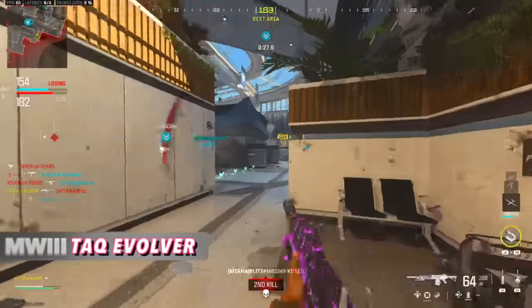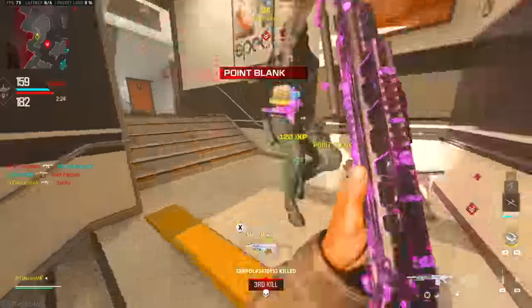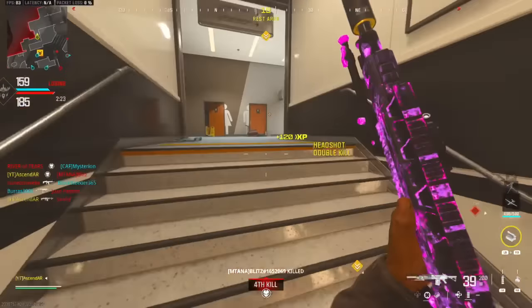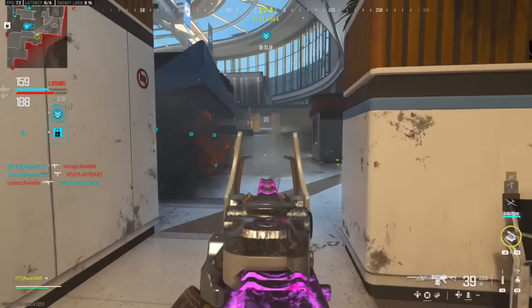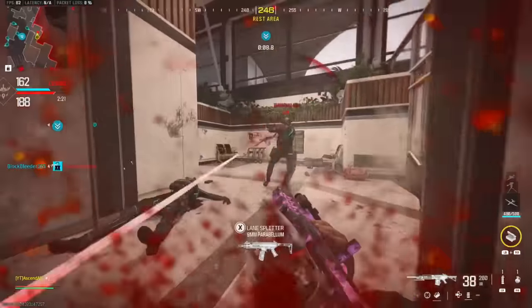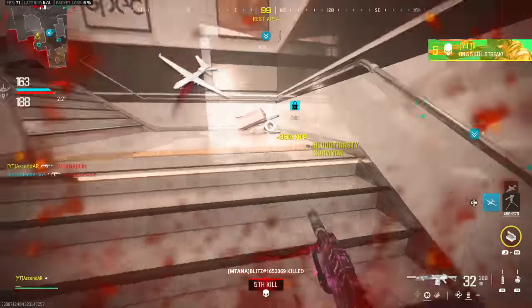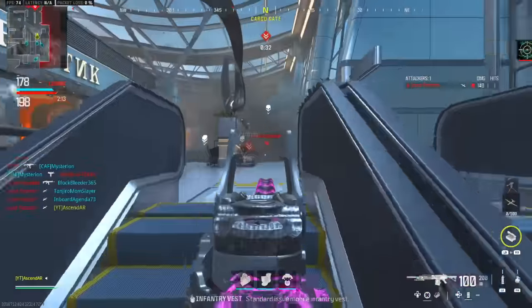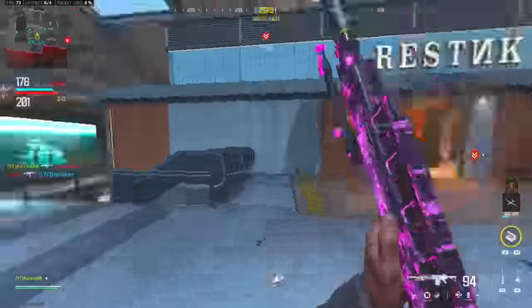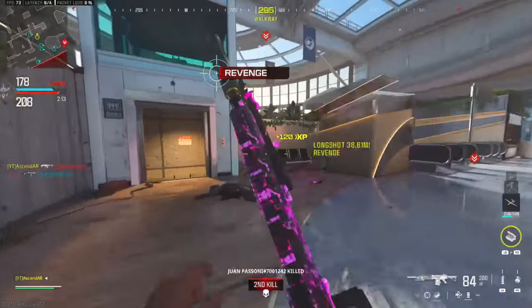MW3 2023, TAC Evolvere. This LMG was added in Season 1, and it was about the 50th gun in the last two CODs to be called the TAC something, and is the second TAC LMG in Modern Warfare 3 — which might be why people can't remember it with such a generic name. But this LMG is pretty good. The skill-based matchmaking was in full effect though — my entire team went extremely negative, barely combining for more kills than me. 10 and 42 — what are they doing? The TAC Evolvere has a 100-round mag, low recoil, and a pretty good TTK. The only con is a pretty big delay in shooting after running, but that makes sense because it's an LMG.